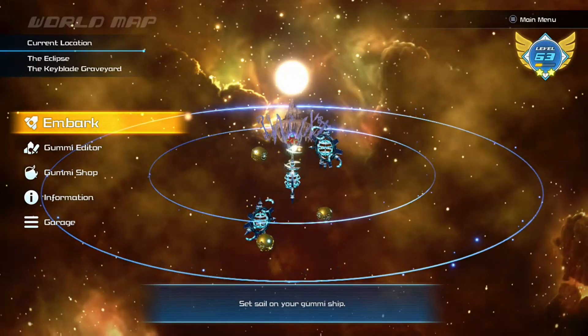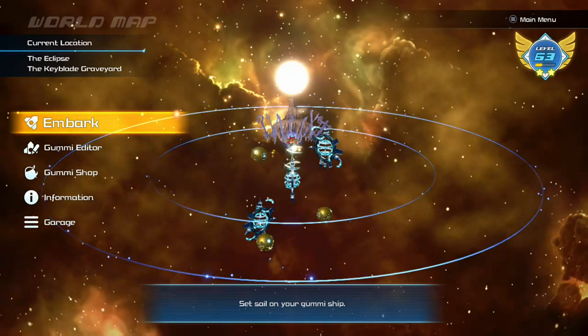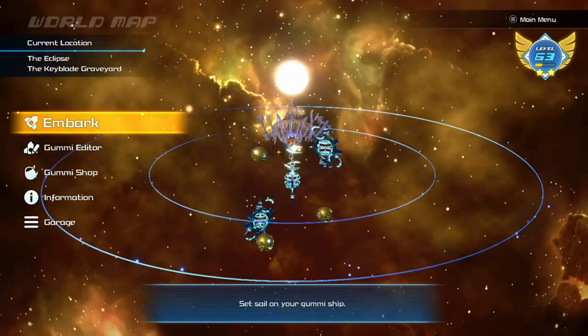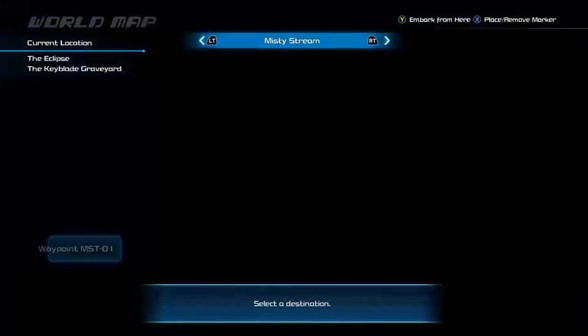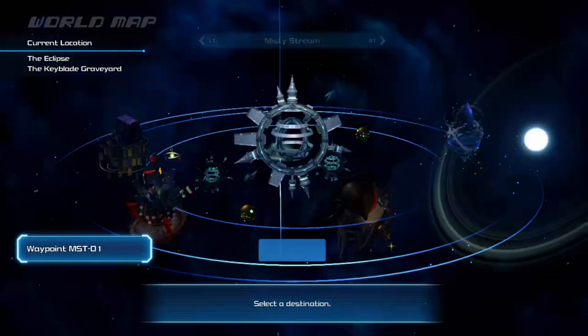Hey everybody, Ezor here, and in this video I'm going to show you how to beat the Schwartzgeist in Kingdom Hearts 3, which is the optional boss in the world map. This is a really interesting and fun fight, however you do need a little bit of preparation in order to be able to get it to go through.